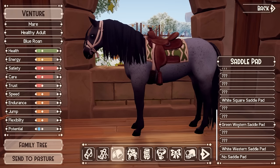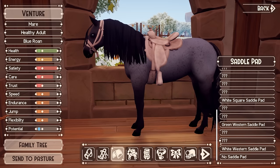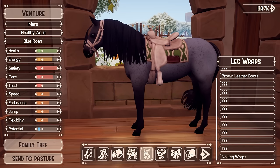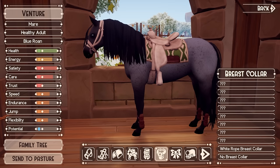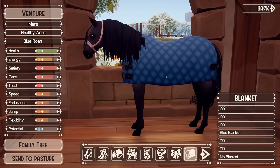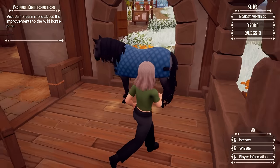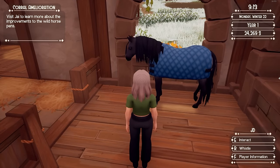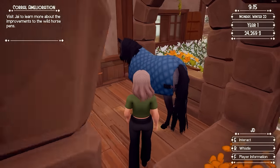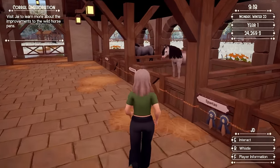Let's try on the new gear. The green western saddle pad — I don't love it on her. White western saddle — obviously not with that blanket. There we go. Brown leather boots, white rope breast collar, and the white tail bow. And the blue blanket — oh that's so nice! It stays on her in her stall. It's little things like this that just make me so happy. I want to test if I can put the same blanket on another horse even though she's wearing it.